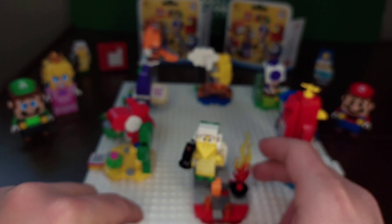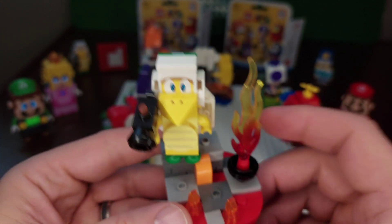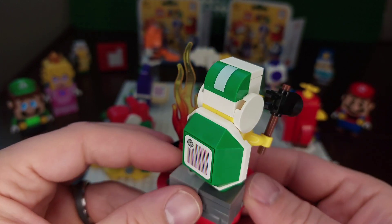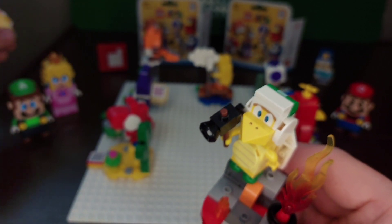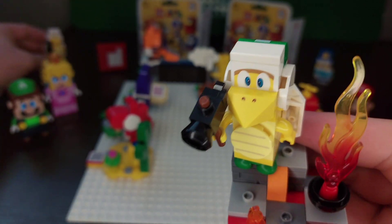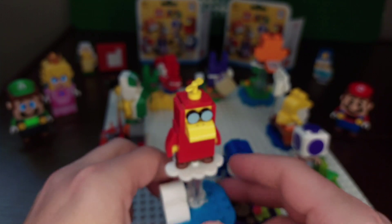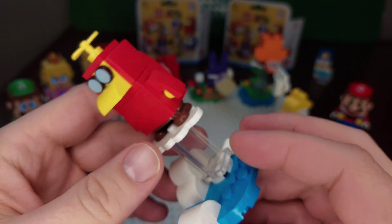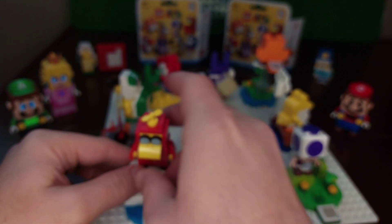The Hammer Brother comes with a two-tone fire element and is set in a lava area — love the printing on the back. We did get two Hammer Brothers since they should always come in pairs, though that would have made them more expensive, like the Cap Room characters coming in Series 6. Toady has his transparent cloud piece — basically he's flying through the clouds with neat glasses.